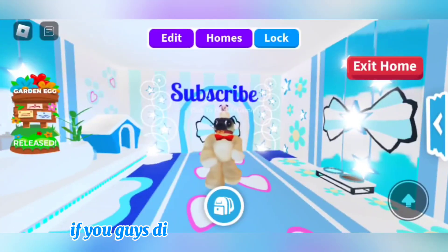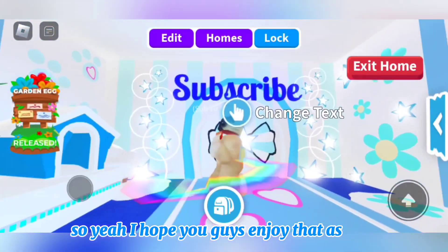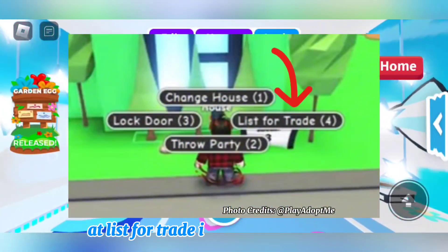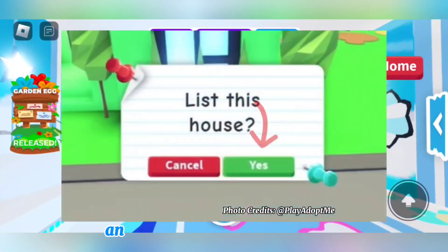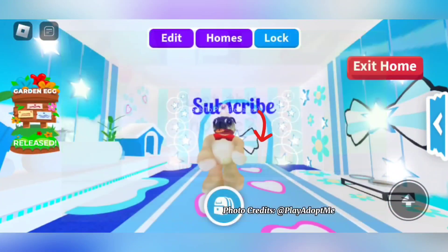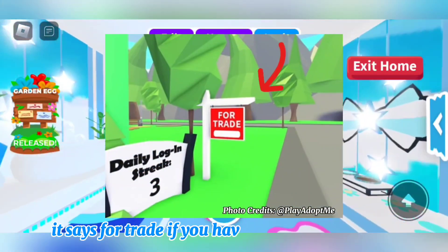If you guys did stay till the end of this video, I want to show you guys some little teasers of the house. This right here is the button you're going to look for — 'list for trade.' It is pretty easy to spot. And then you're going to press this, which says 'list for trade,' and then you'll see yes. And now this is what the sign looks like — it says 'for trade' beside your house.